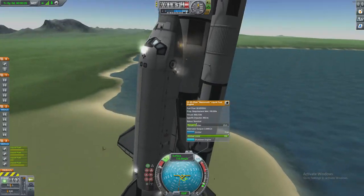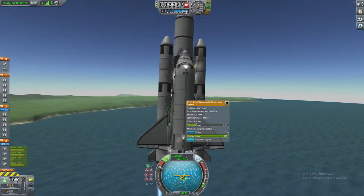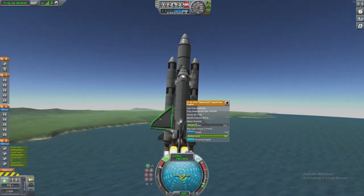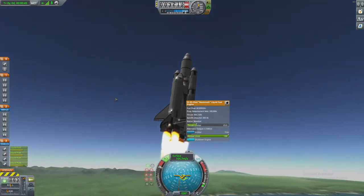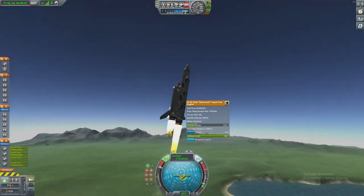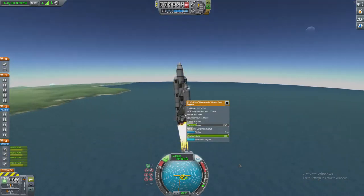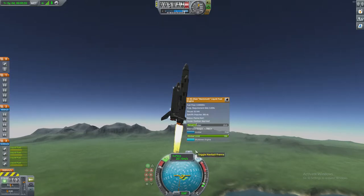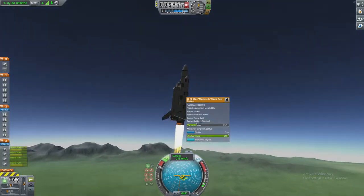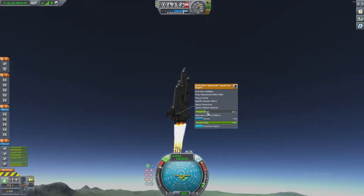What the heck is that? I thought it was on fire and then it's not — it's just a monopropellant RCS thruster. Alright, so that engine has actually run out of fuel. That's not ideal. I guess we won't be coming home from the moon if we went to the moon.